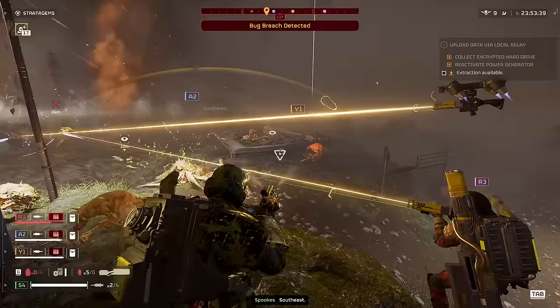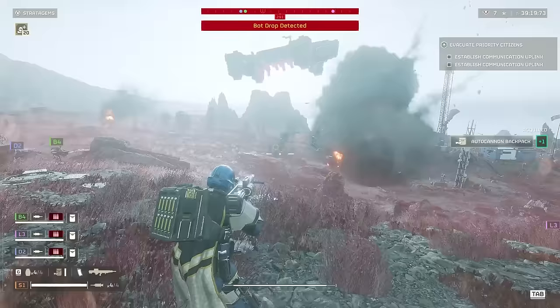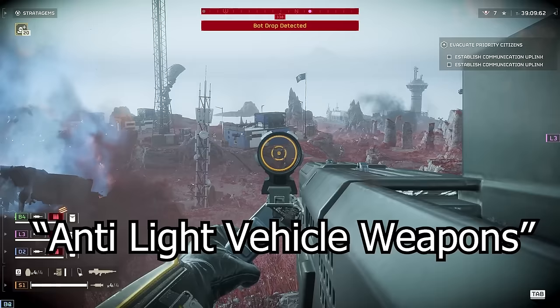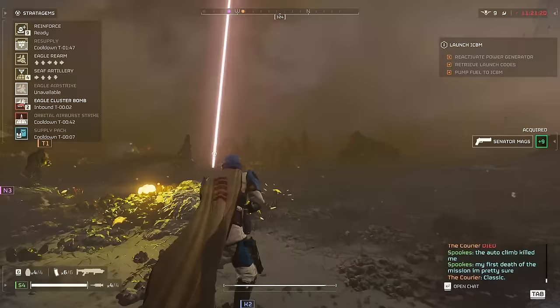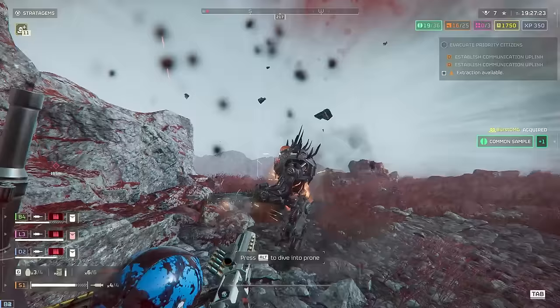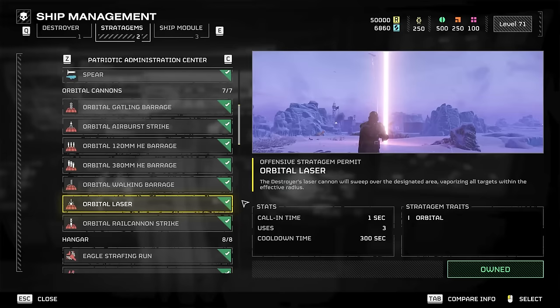Knowing what works best against each faction is crucial. The Terminids are a primarily squishy light-armored melee swarm faction, but have a handful of heavy hitters. The bots have a lot of medium armor and shoot back at you, but pretty much all of their armored units can be dealt with using anti-light vehicle weapons like the autocannon or the anti-material rifle. The biggest annoyances when fighting against bugs are bile titans, chargers, and to some degree bile spewers. So having an equal mix of direct anti-tank and area spread explosive damage is ideal. Against bots, you're going to be up against hordes of medium-armored enemies that like to slowly lumber towards you in a firing line. More spread damage is necessary here.